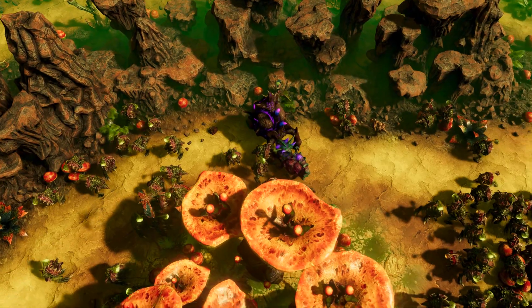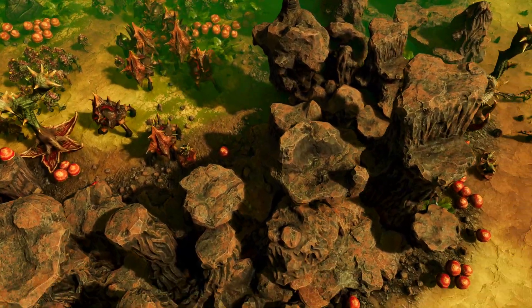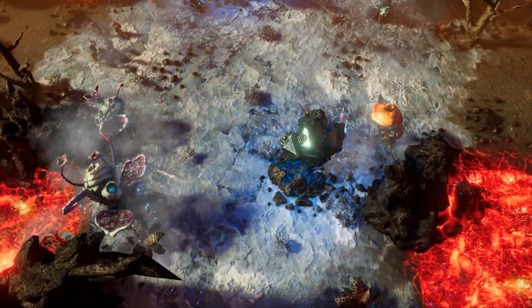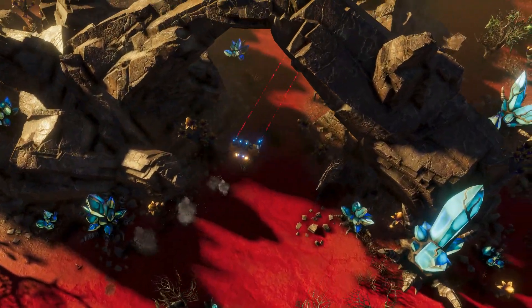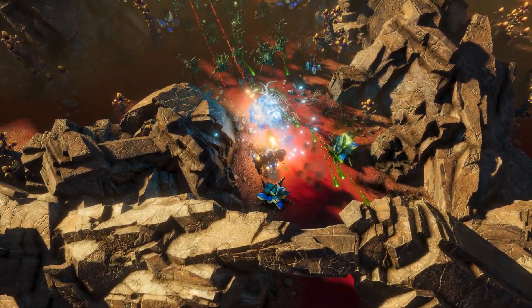No one knows exactly what lies beyond a rift portal. Locations for jumps are determined by long-range scans. It is known that the planets they lead to are usually habitable, but apart from that, Riftbreakers have to be ready for everything in order to survive and complete their mission.